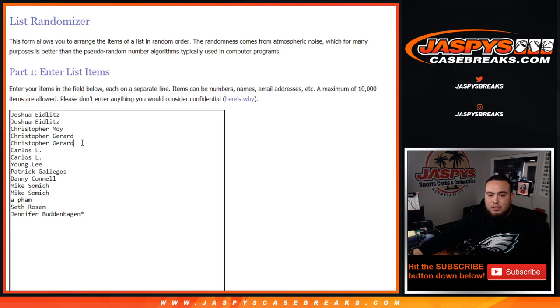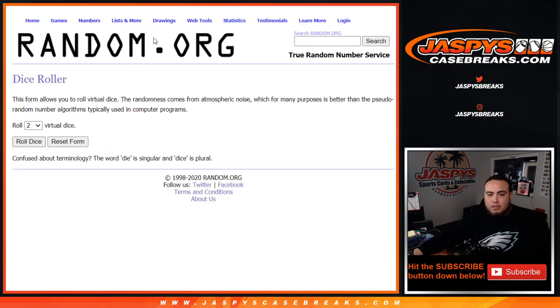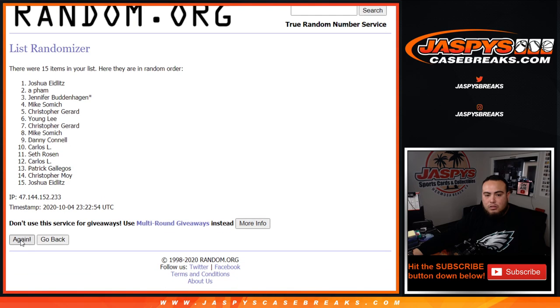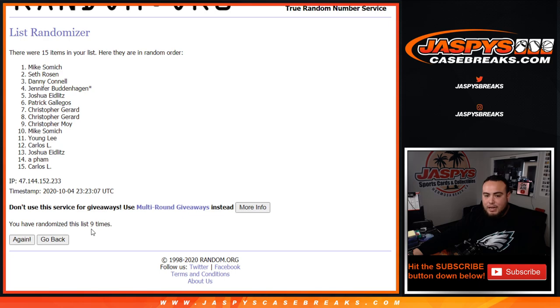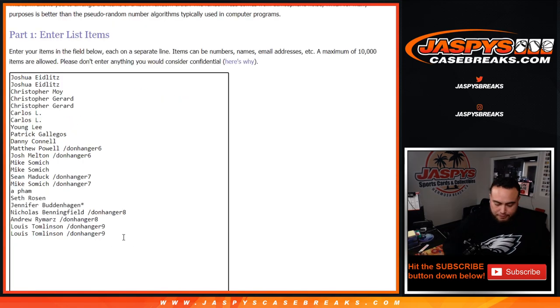Key rookies include LeBron James, D-Wade, Carmelo Anthony, and Chris Bosh — all future Hall of Famers. Before I randomize, let me do the randomizer for the customers that bought in straight up. So Joshua, Christopher M., Christopher G., Carlos, Young, Lee, Patrick, Danny, Mike Samich, Seth, and Jennifer. Rolling nine times — we got a four and a five for nine. The winner is Mike Samich! Congratulations, nine times. So you're gonna get the free spot.